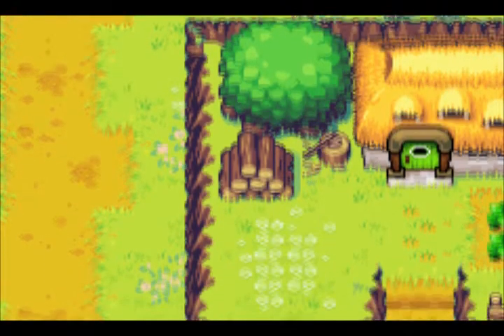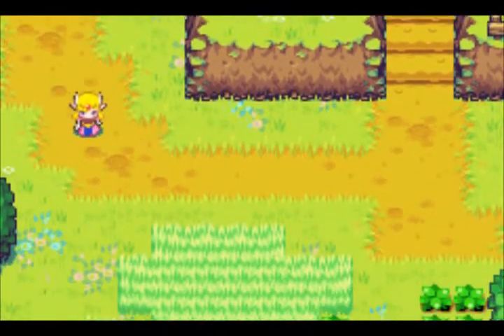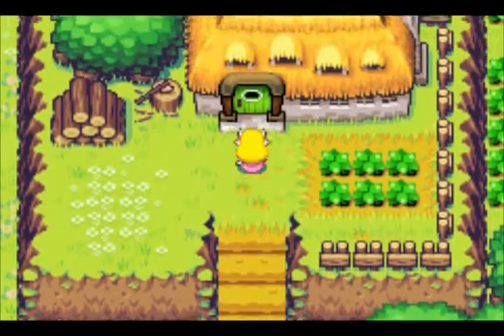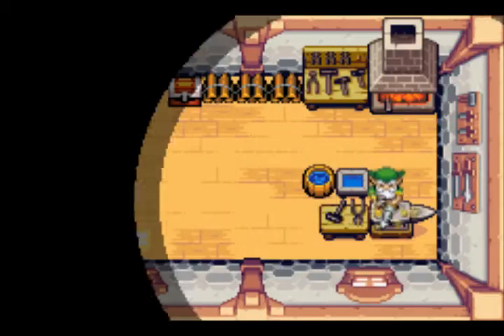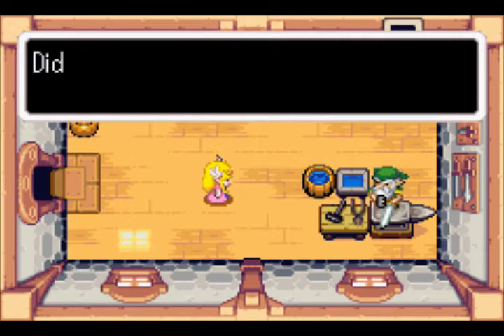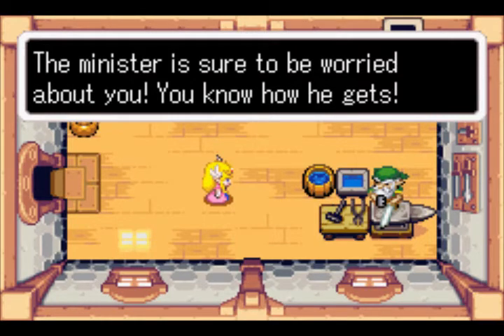Ooh, we have a cutscene. And that right there, folks, is Princess Zelda. As you can hear in the background, it's the solo theme from Ocarina of Time — it kicks in now. It is Zelda's lullaby. 'Good morning, Master Smith.' 'Goodness me, Princess Zelda — did you sneak out of the castle and come all this way alone? The minister is sure to be worried about you. You know how he gets.'